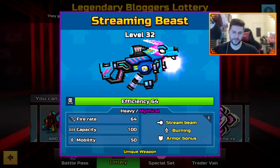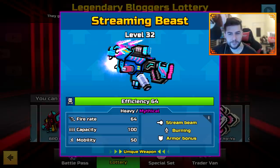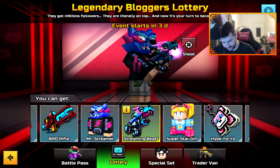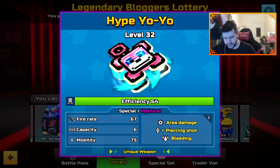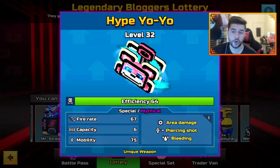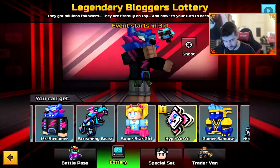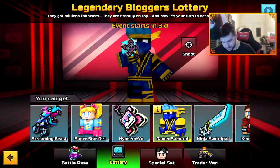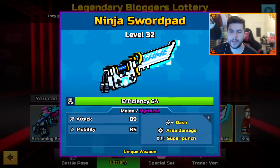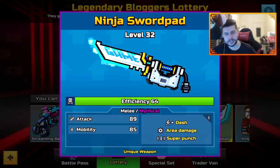We have the Streaming Beast — heavy mythical, stream beam, burning, armor bonus. Fire rate 64, capacity 100 and mobility 50. The Hype Yo-Yo — special mythical, area damage, piercing shot, bleeding. Fire rate 67, capacity 6 and mobility 75. And that's meant to be Ninja — definitely meant to be Ninja, right? You've also got the Ninja Sword Pad — melee mythical, dash, area damage, super punch. Attack 89 and mobility 85.